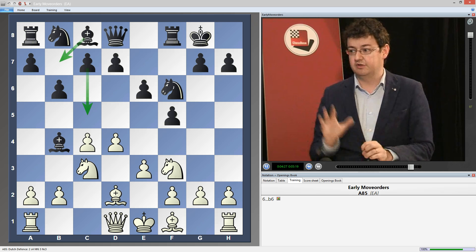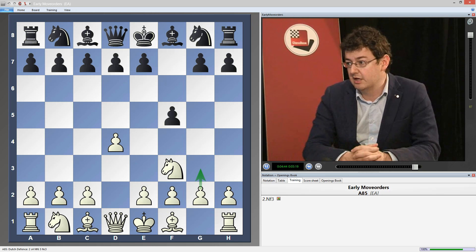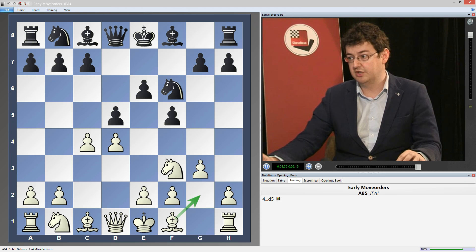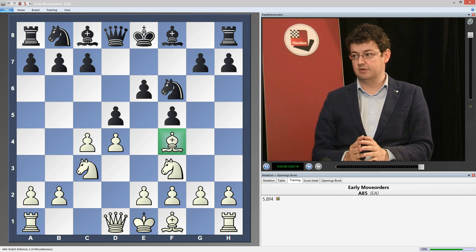So this move order is all clear. As a rule of thumb: you only play d5 when the pawn is already on g3. That is the most important thing to remember. The moment white goes g3, we are ready to go d5, since white has committed his bishop to g2. If he hasn't done so, then after d5, white has the option of putting the bishop on f4 and leaving us with a rather miserable version of the Stone Wall. I think you'll now be able to find your way in the early moments of the Stone Wall.